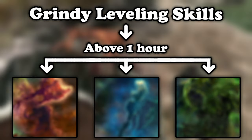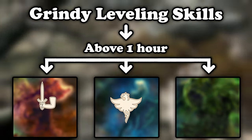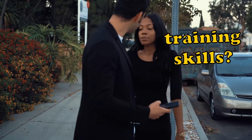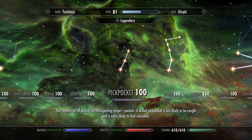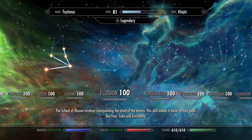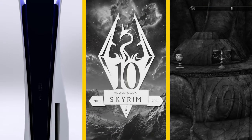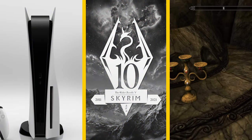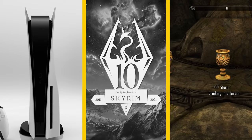The last category are skills that take a lifetime to max out — skills designed to level during a whole playthrough, and it really shows. Here we have the last magic skill, restoration, one and two-handed combat, archery, and lockpicking from the thief tree. During the playthrough, we will need to raise about 600,000 septims to train these skills. The game was played on PlayStation 5, anniversary edition. The only mod used was the fast alternative start.